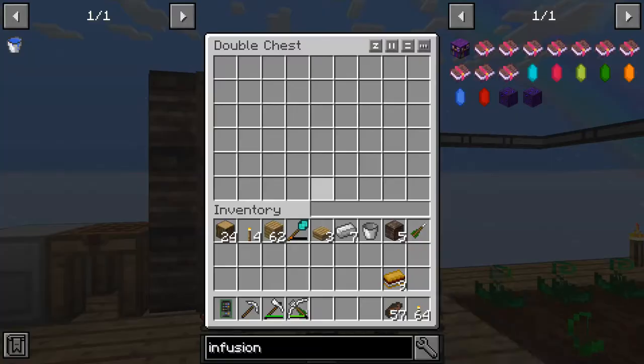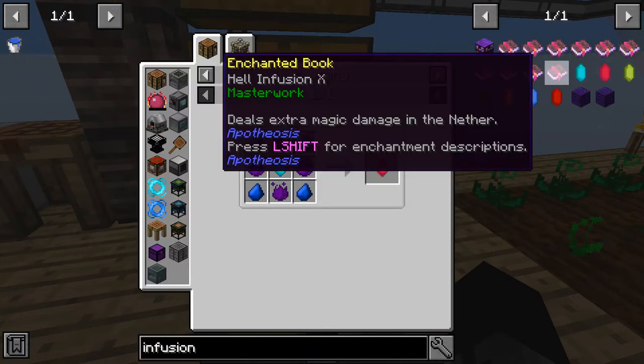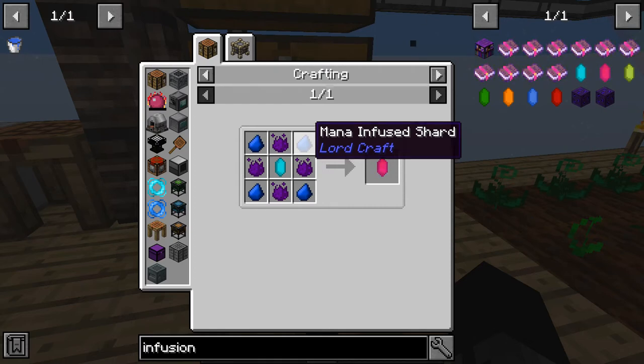Nonetheless, I got enough to do what I wanted to do, which is make four of these Insanium Essence to then make the Master Infusion Crystal. However, I ran into a problem — I thought that this mana-infused shard was from Botania, which is literally just putting flint into some mana.